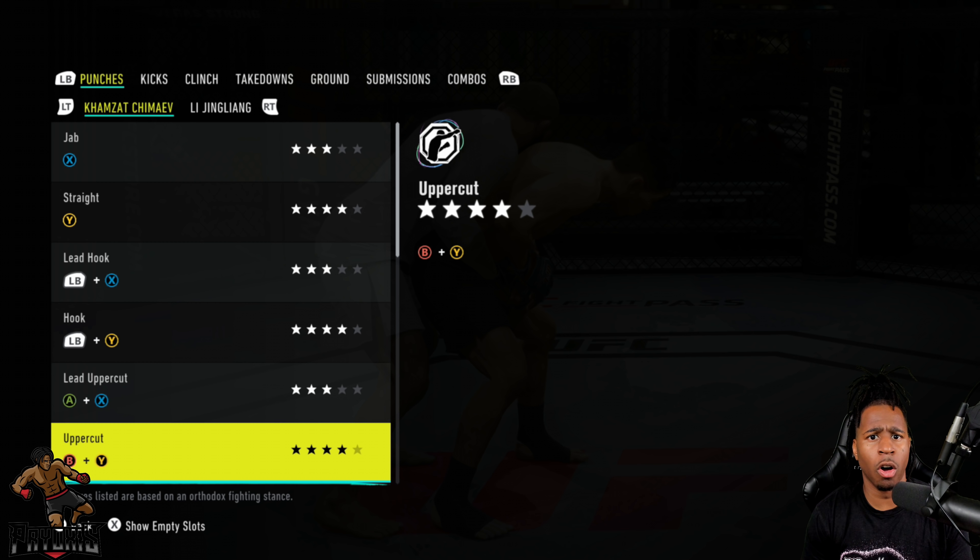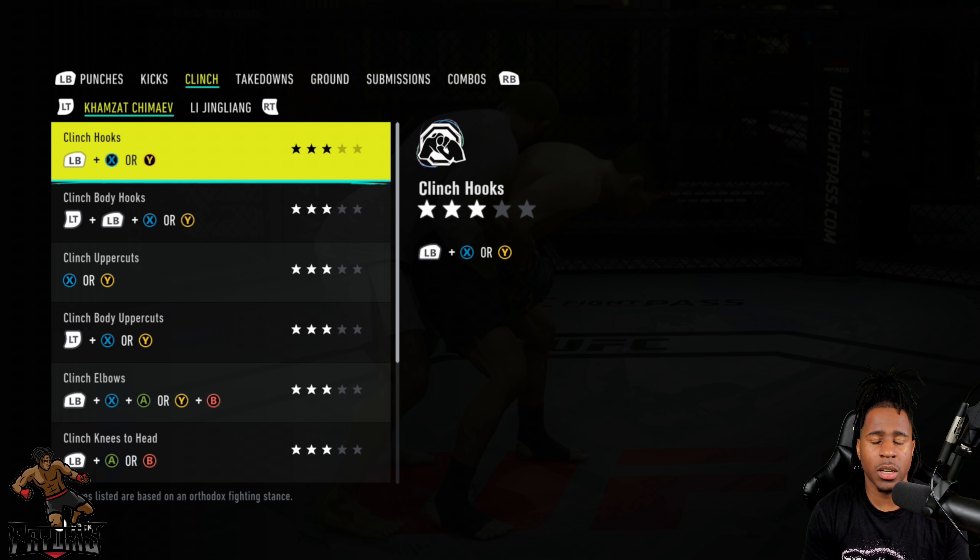Going over to the kicks — level two, calf kick level three, rear leg calf kick. Scrolling down, two stars on the roundhouses, one star on the lead roundhouse to the head, two stars going down. I don't expect to be throwing many kicks with Hamzat overall.